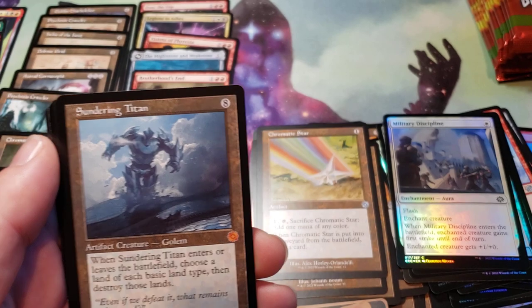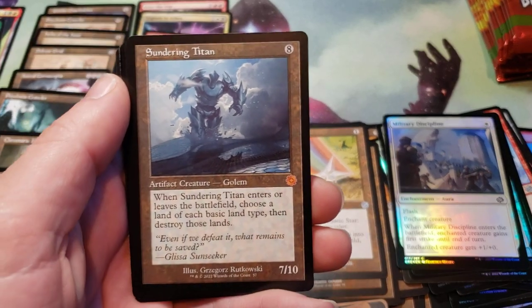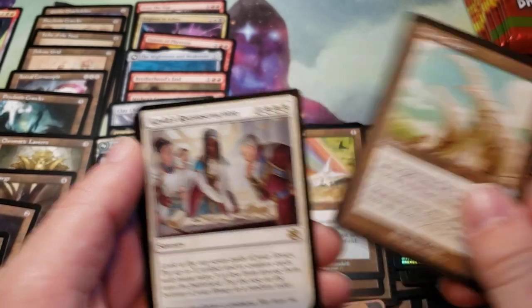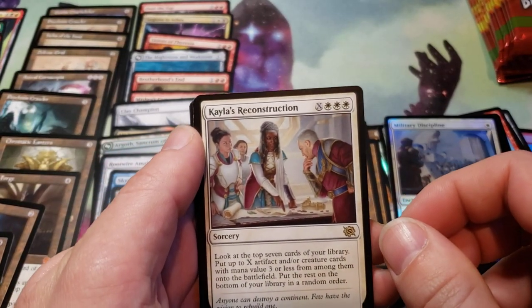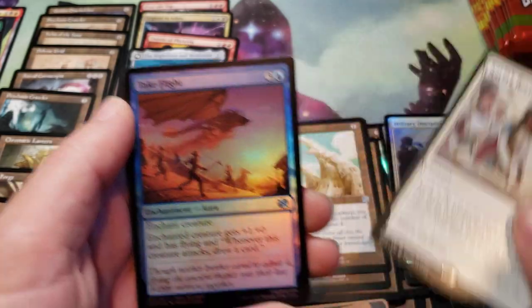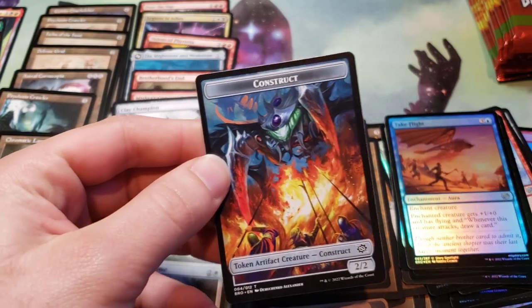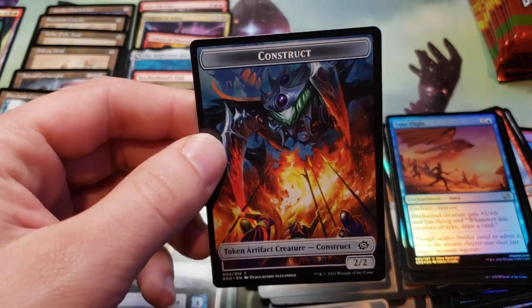We've got a Sundering Titan — someone told me it's banned in Commander. We've got the Ivory Tower and Kala's Reconstruction for our rare. The Foil Take Flight — and a neat token, a Construct Token.